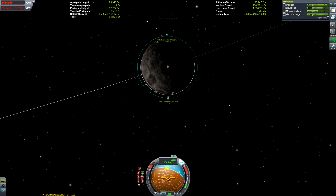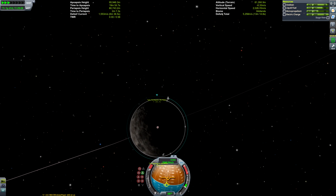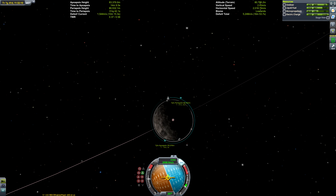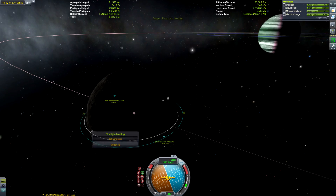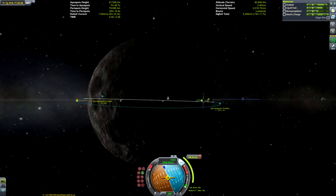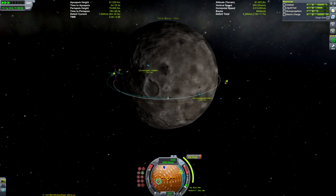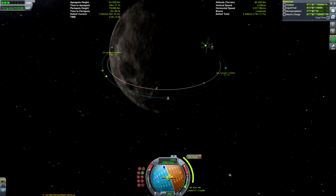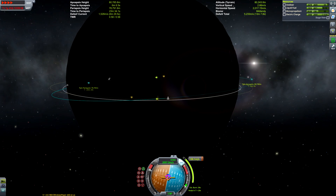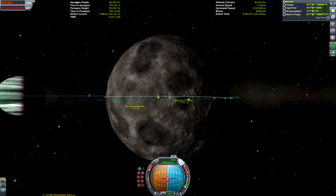We've circularized now. I'm going for an orbit of about 80 kilometers — you don't want to orbit too low because the lander won't have enough time to slow itself down before hitting the surface. So we need to start from a fairly high altitude to give ourselves enough space to decelerate sufficiently. We're also changing our inclination so the orbit passes over the stranded lander, to get our landing encounter as close as possible.